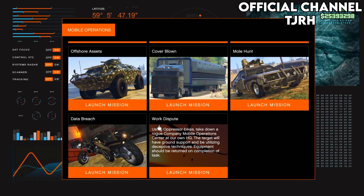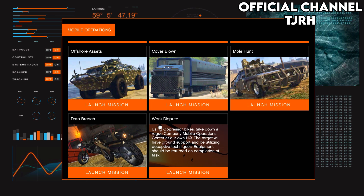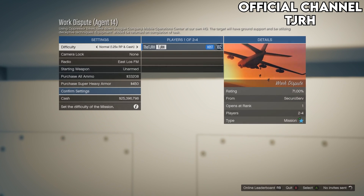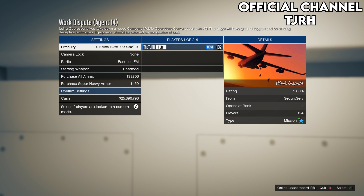On the computer, start up the mission called Work Dispute, which should be at the bottom. You can unlock this by doing the missions before it. Once you're loading, set the difficulty to EZ and invite anyone to start it up.